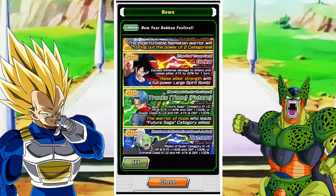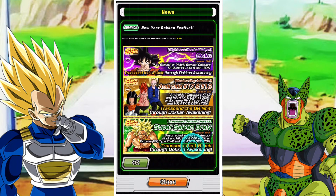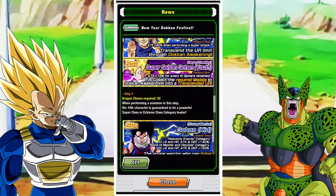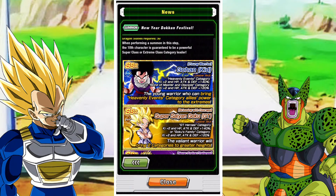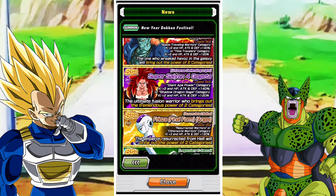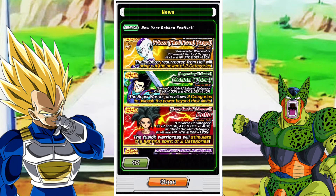If you're looking to invest up to a certain point, make sure you have enough stones. If you want Namek Goku, make sure you get to Step 2. If you want a shot at some of the older LRs, make sure you get to Step 3. You have to reach the step you want to have a decent shot at getting the unit you want. There are so many featured units on the banner that you'll struggle to pull a specific unit out of its intended step, so make sure you can get to the step you need — and then anything else is a bonus.